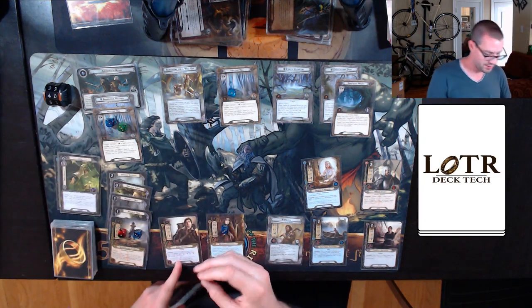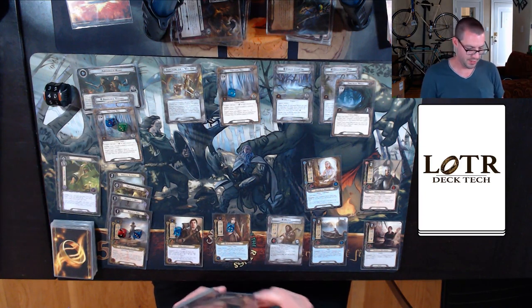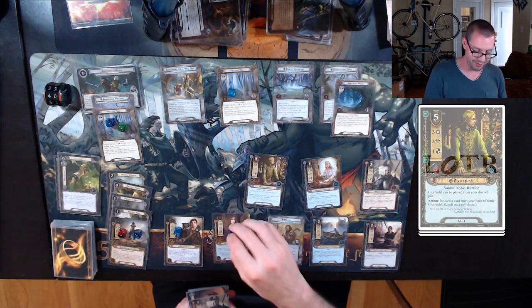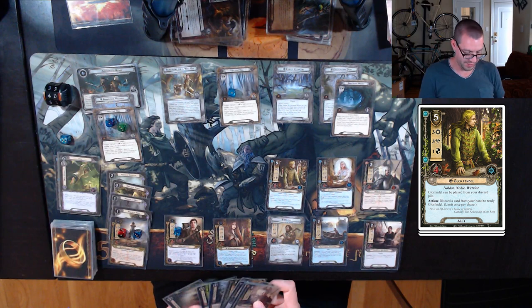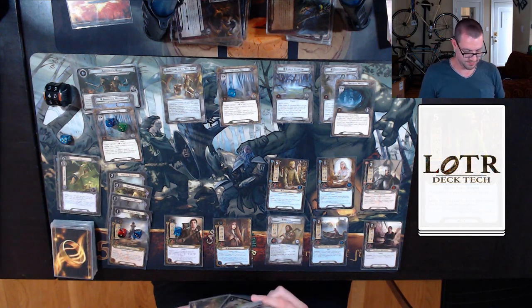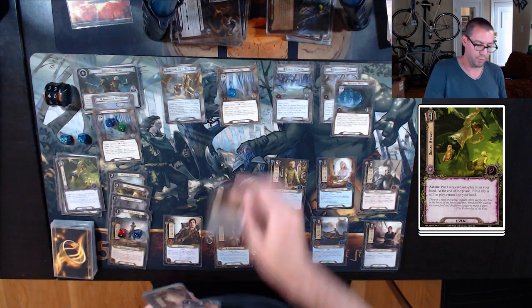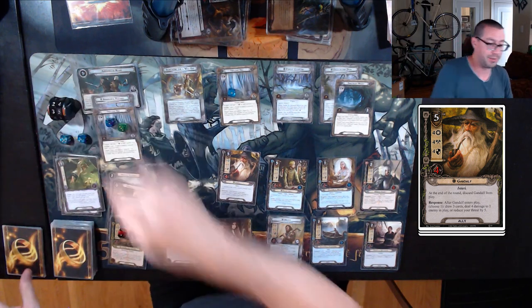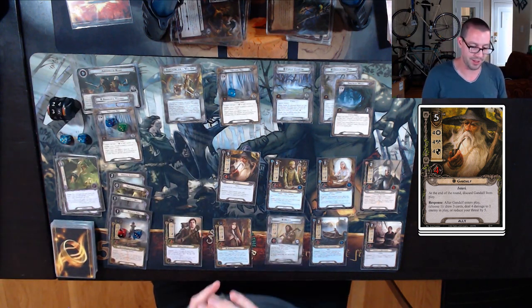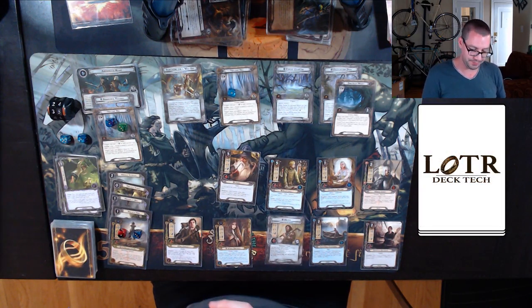Discard Glorfindel to make Arwen have five resources and then spend them all for a Glorfindel, which will definitely help. For questing, I'm going to Sneak Attack and pop in one of these Gandalfs. I'm going to drop my threat this time because being at 35 is a lot nicer than being at 40, especially since I'm going to have to raise my threat by at least two to travel to that Twilight Hall if I want to.